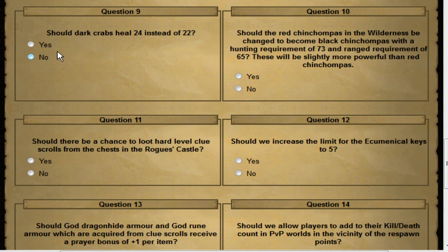One of the biggest questions: should dark crabs heal 24 instead of 22? Absolutely yes. Right now dark crabs heal 22, on par with tuna potatoes, but almost 50% more expensive. There is no reason anyone should buy dark crabs right now. They need more incentive — 24 health will drive a population of people to make them. There are already so few in the game, and even if bots were an issue, it would drive the price up. It also makes the skilling area more relevant.